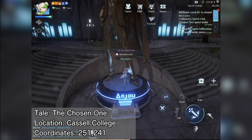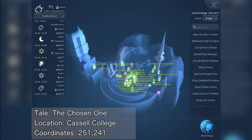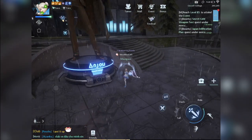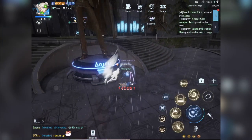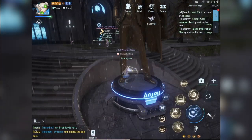Next, we have a weather-dependent tale. Wait for a thunderstorm in Castle College — you may check the weather report by opening the map. Then stand near Andrew's statue and wait to get struck by lightning. Be patient since you have to get struck multiple times to complete the tale.